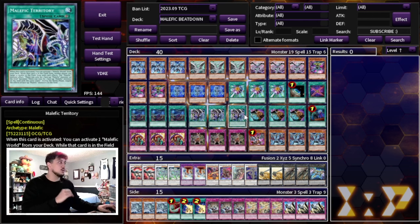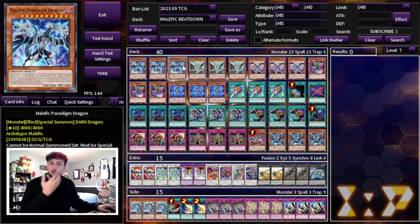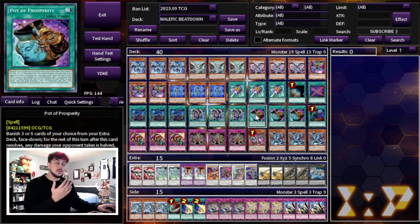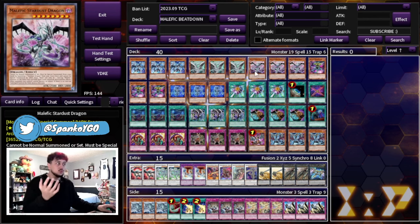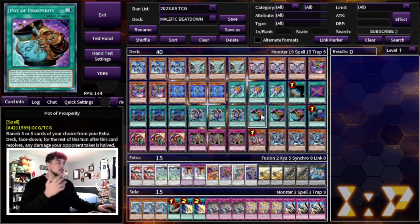We're playing three Pot of Prosperity. You might wonder why, since these are big beaters and Prosperity halves your damage. But Prosperity gets you through your deck to cards you need to stun your opponent — namely Skill Drain and Gozen Match. All these monsters are DARK, so Gozen Match works really well here, and a lot of decks fold to Gozen in this format. Skill Drain doesn't affect you in the slightest on a beatdown deck with 4000 attack monsters. So three Skill Drain and three Gozen Match — Prosperity helps you access them.